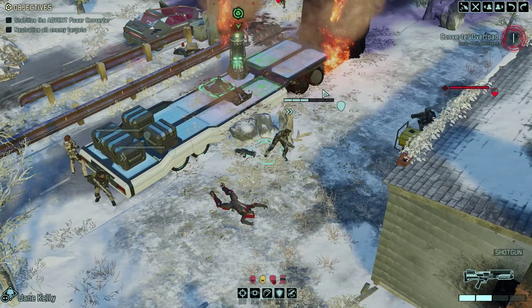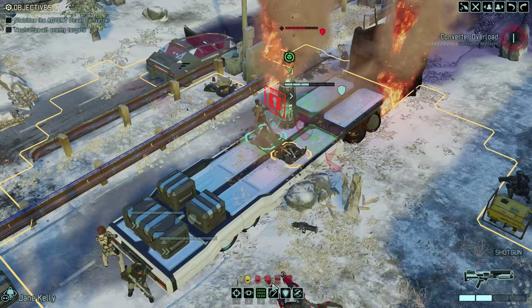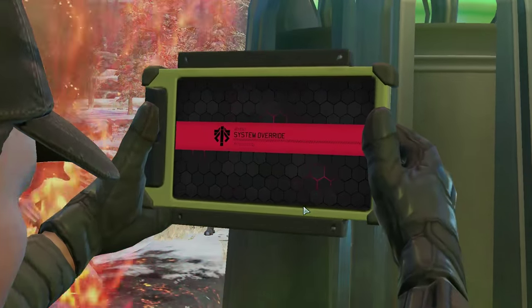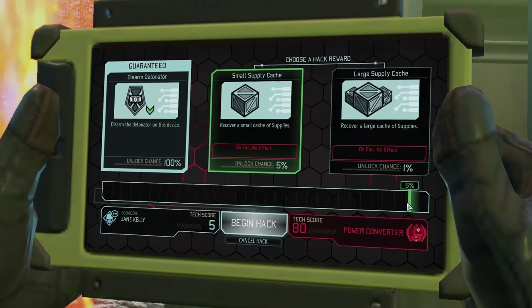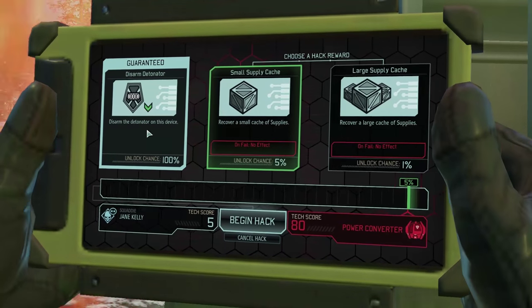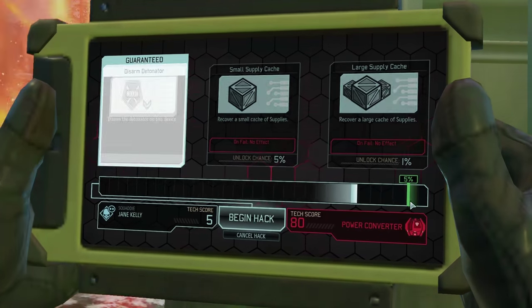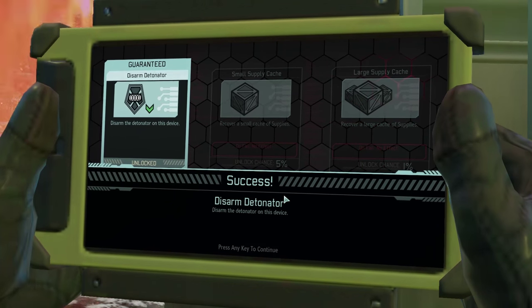I can get there, but they're safe. Hack it — how do we hack it? This one? Okay, go. We've got a tech score, power converter 80. We've got a 5% chance of disarm the detonator — that'll do. We have successfully unlocked it! Love it. Press that key.